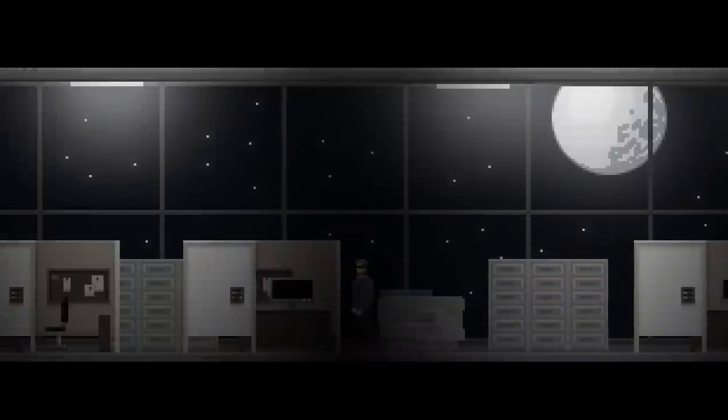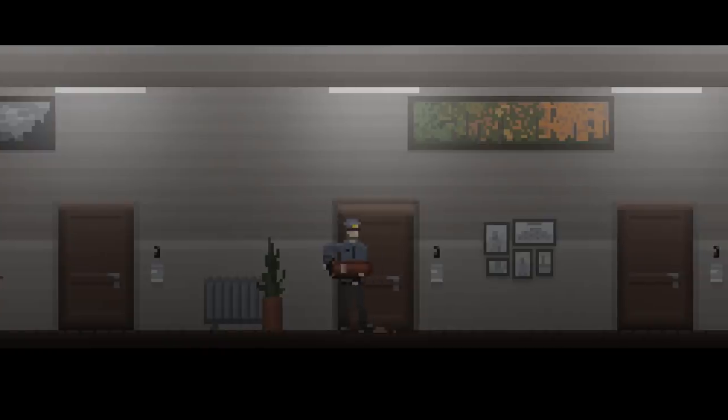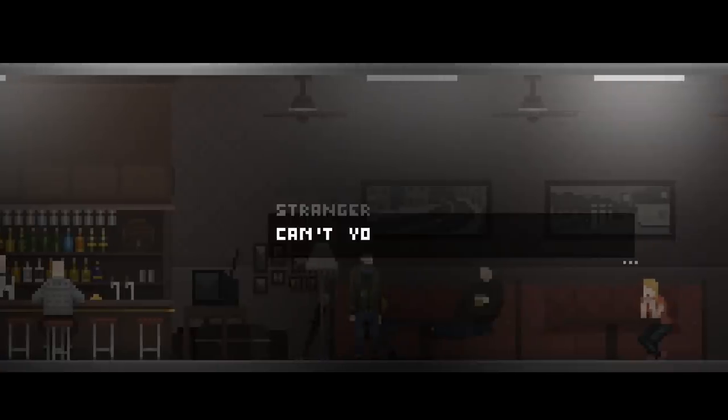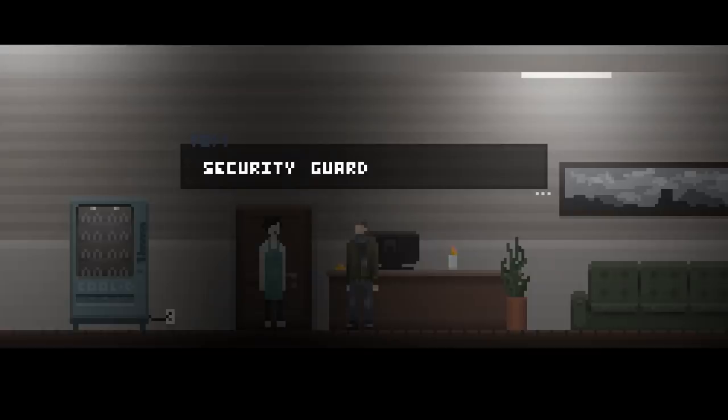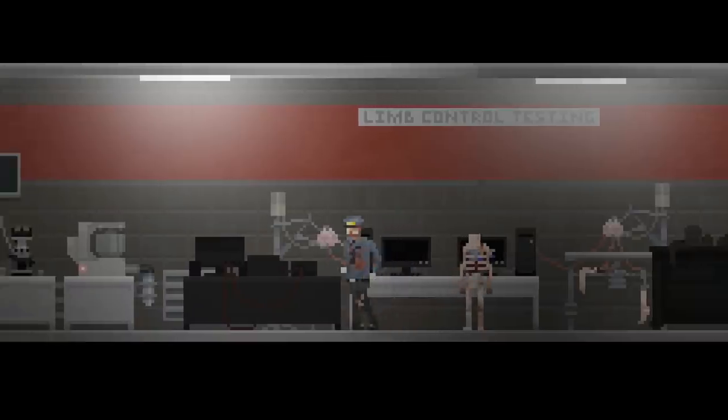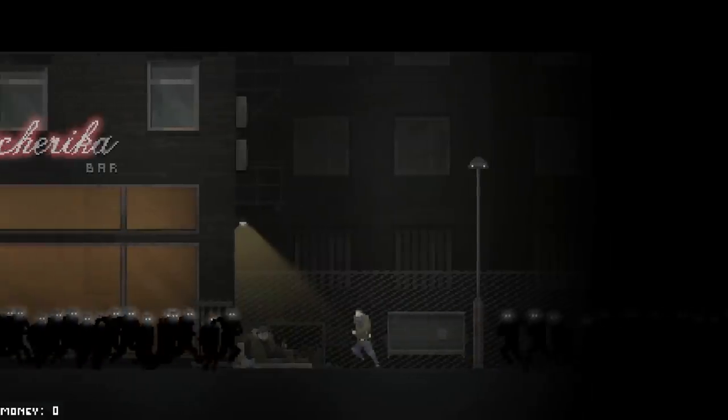How the story unfolds and what actually happens to Tom will be up to the player, as their actions form the story which leads to many different outcomes and new situations other players won't experience. Based on your actions such as completing objectives the world will change. Side characters or even Tom could die or suffer a fate even worse than death. We call this the Consequence System.